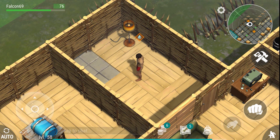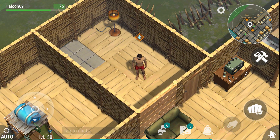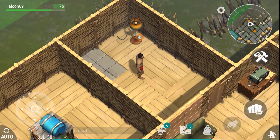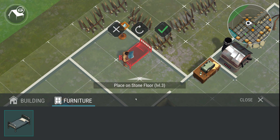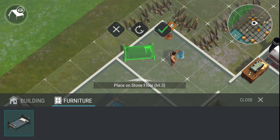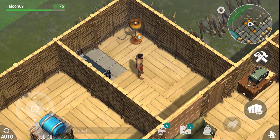For some reason the bed could only be placed on stone floors. It makes it look weird because we have wooden planks here and then suddenly stone. People get really upset in the comments when I say 'metal floor' instead of 'stone floor.' I'm like, relax — as long as you know what I mean, it's fine.